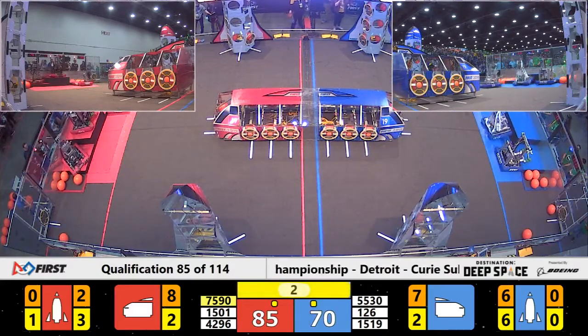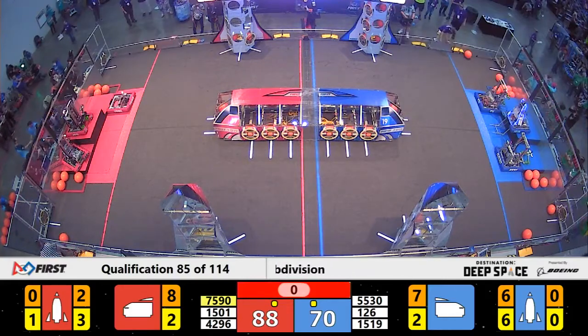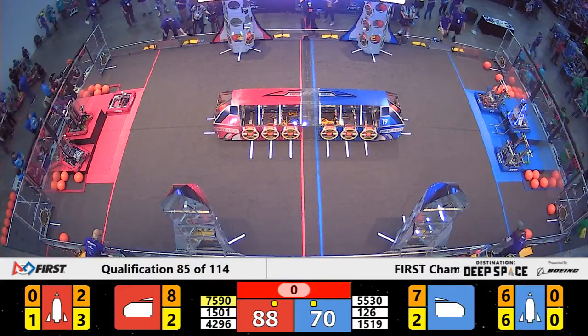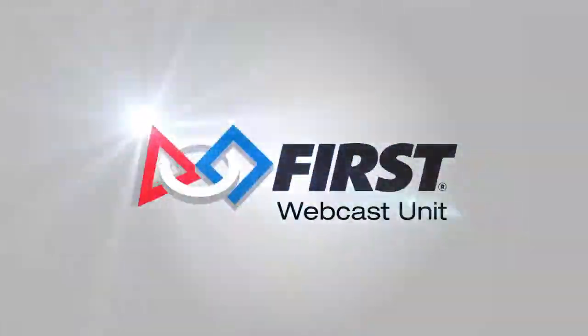They've got it — 1501 is up, and so is Mechanical Mayhem with seconds to spare, pulling out a level three Hab Climb right at the last second. 8-82 also earned four ranking points. Even with that yellow card, congratulations to all three of these robots who will be moving up in the rankings. Mechanical Mayhem up to the number nine position. The Red Alliance only earned one ranking point.